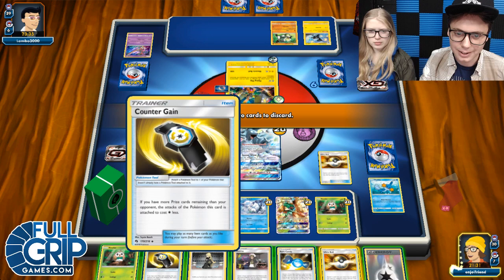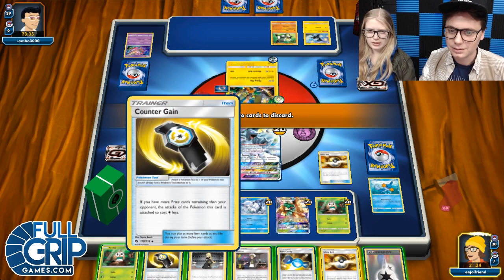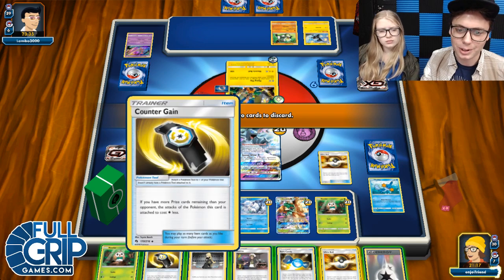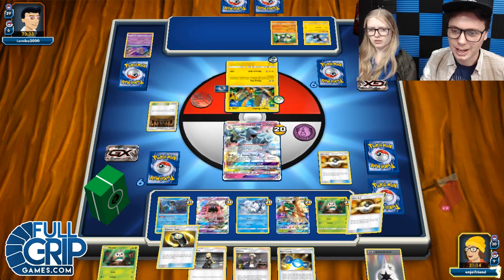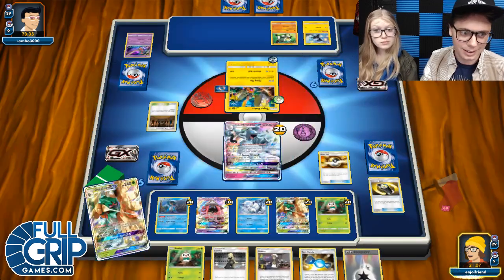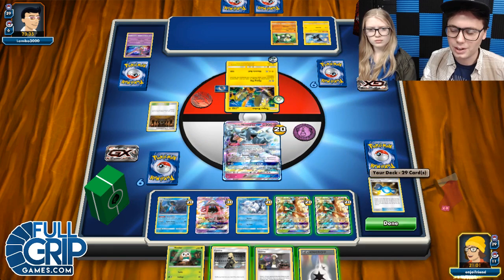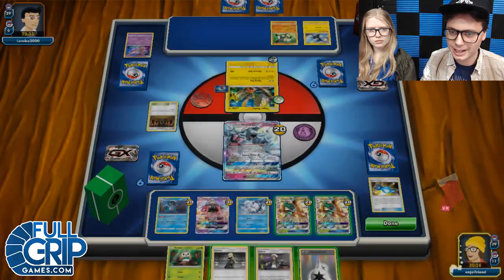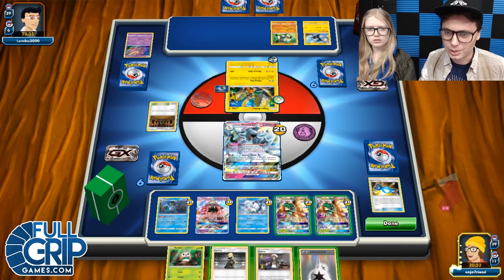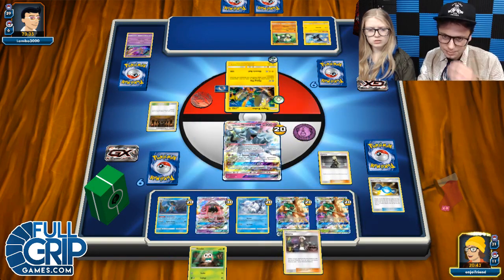Ultra Ball and the Counter Gain — I'm going to get rid of the Rowlet and get the other Ninetales, since I'm about to Cynthia anyway. I'm saving some things in hand. We got another Decidueye! Let's Rare Candy Decidueye here. And we could have located the DCE somewhere. Is it weak to Psychic? It is weak to Psychic. I feel like getting a Decidueye up and rolling would be pretty good — attacking 90 damage with Decidueye is like a house. Let's just Cynthia, then we're gonna get that guy cruising. Big Super Boost — we got Super Boost, that's awesome. Don't forget to Feather Arrow.